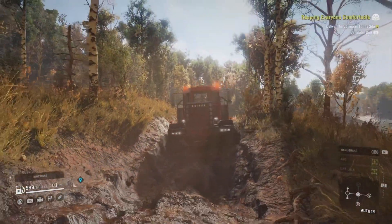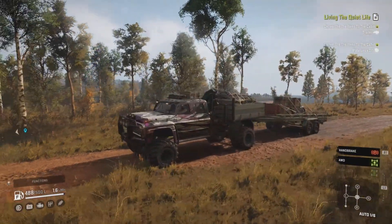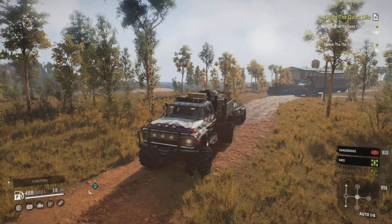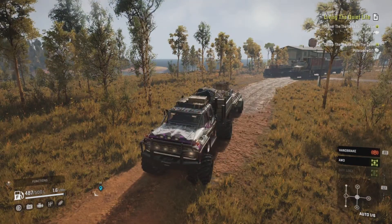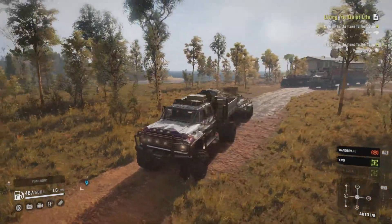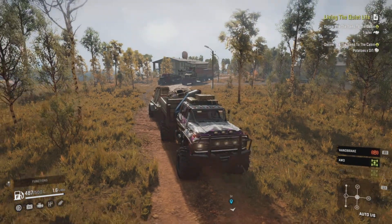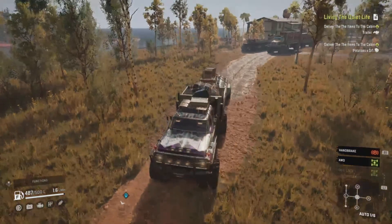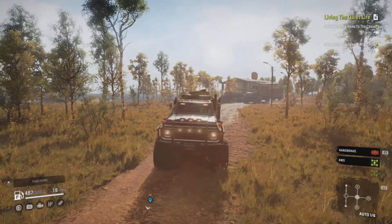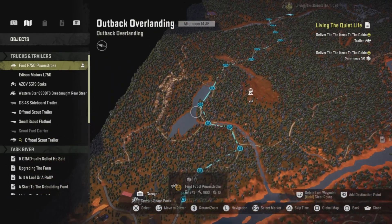Watch till later - you get to see the awesome Edison Motors L750. We're loaded up and ready to go. We're doing a big task today - trying to get three tasks in a row finished. We've got the F750 here which we start with first, then the Edison Motors LP750 on the left, and the big old Western Star twin steer with rear steer back there.